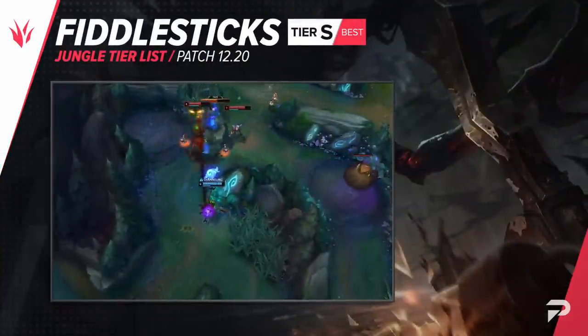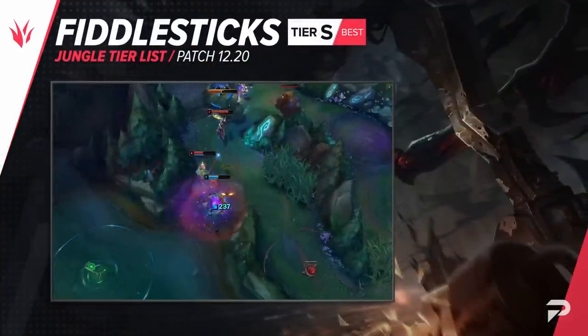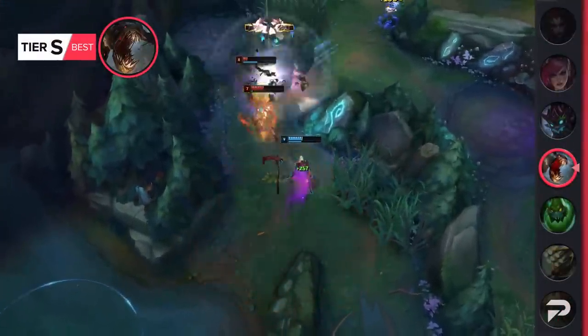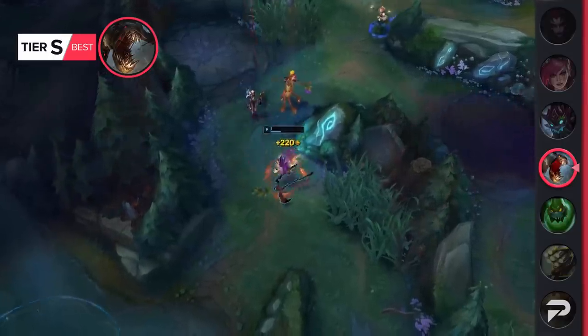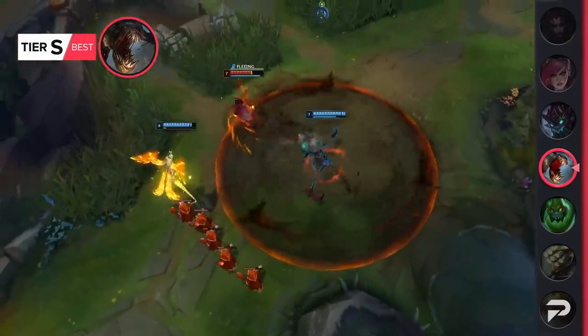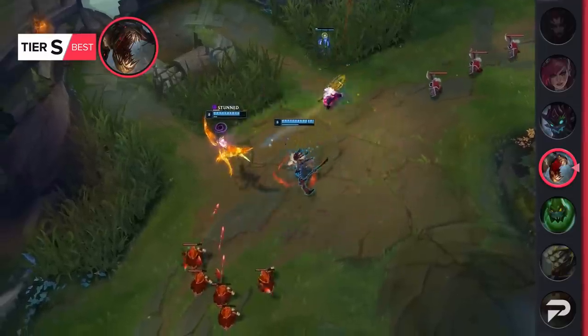Fiddlesticks often hovers between super broken and just pretty good, and right now he's right in the middle for low elo, so we're bringing him up to the S tier. Out of every pick in the OP and S tier, he's by far the lowest effort while still taking in insanely high rewards. So if you just want to naturally win games by existing and not really having to try, you should 100% add him to your champion pool.